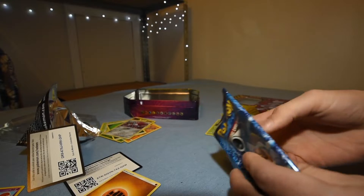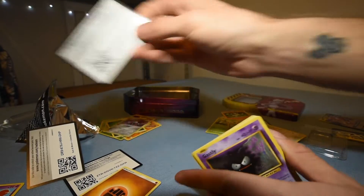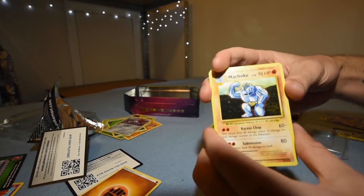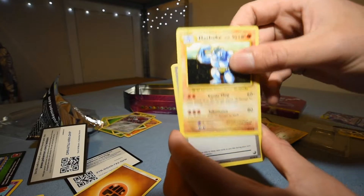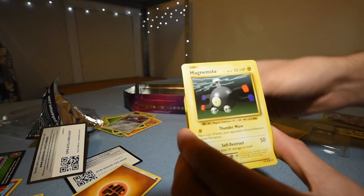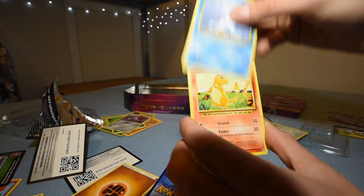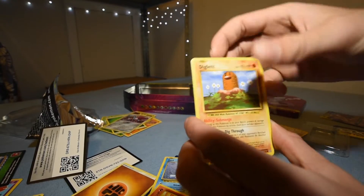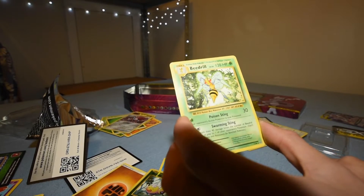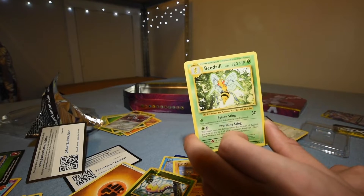XY Evolutions — let's go, let's look at some old art. There's the code. Three to the front — oh, shouldn't have done that. All right: Machoke, Potion, Maintenance, Gastly, Charmander, Diglett, Weedle — reverse holographic — Beedrill. Oh, we ended on the rare! Maybe it was three to the front after all.